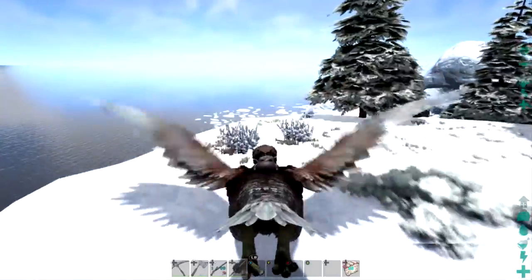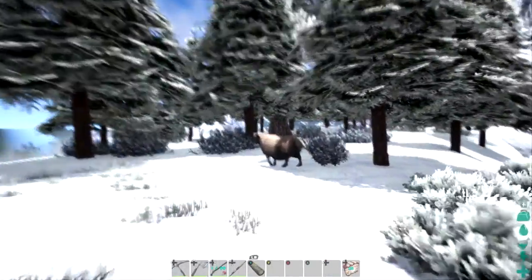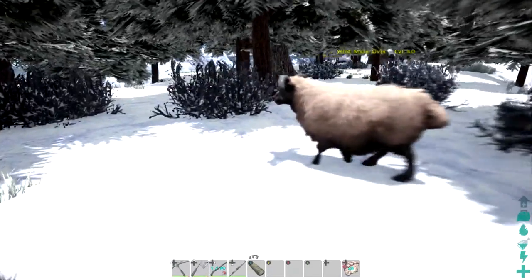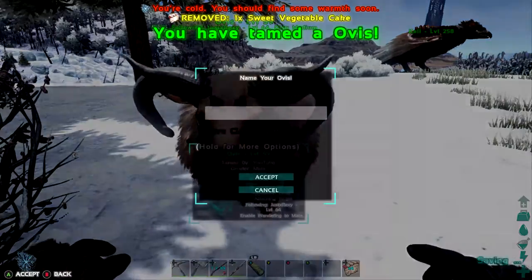Now, after you've found one, how do you tame it? It's actually the quickest and easiest tame you'll probably ever have to do. They require one sweet vegetable cake, no matter what level, which is obviously pretty easy.